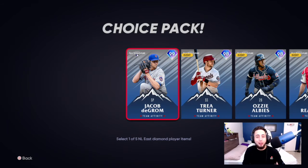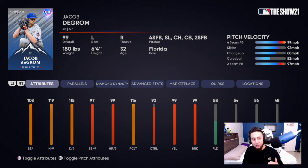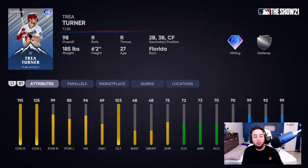Now let's go to the National League East — Jacob deGrom, the GOAT, 99 overall diamond. 119 hits per nine, 108 stamina, 115 K's per nine, 97 break, 99 home runs per nine, 99 velocity, 99 break. Fastball, slider, changeup, curveball, and two-seamer. This dude is absolutely disgusting — this is a must-have card for sure.